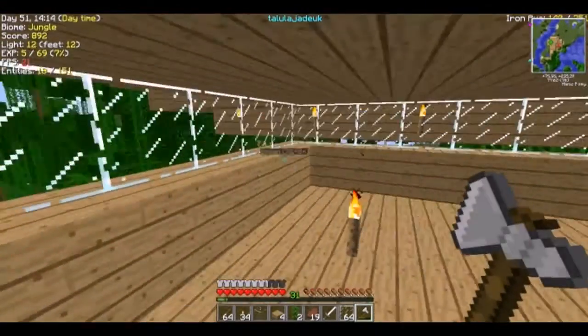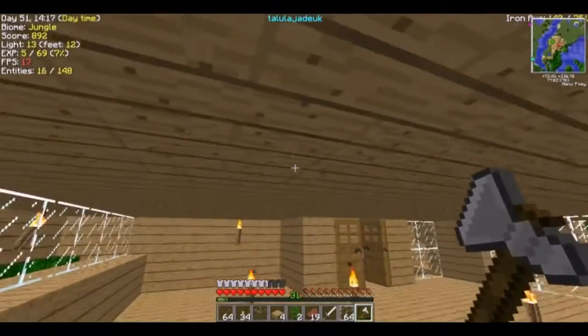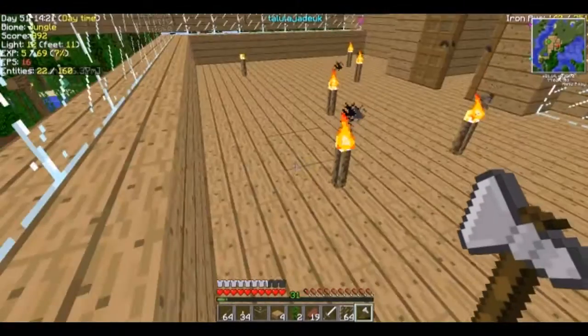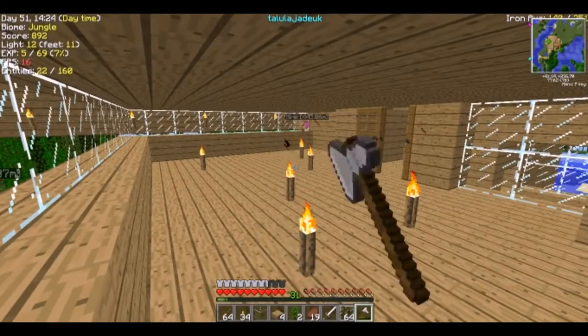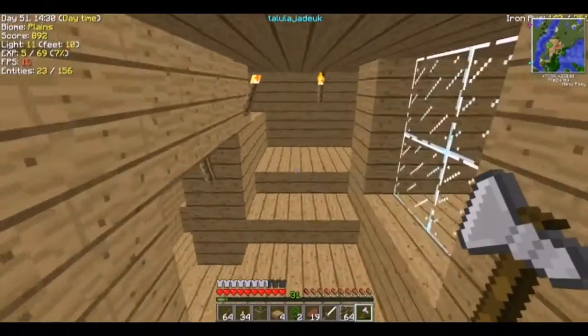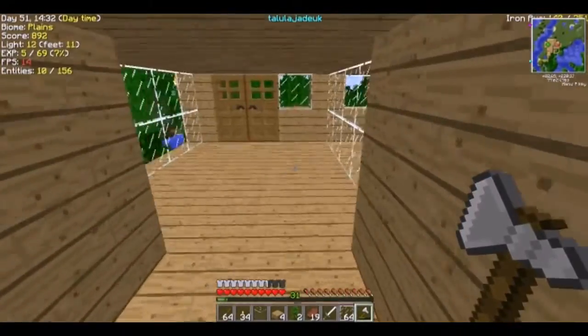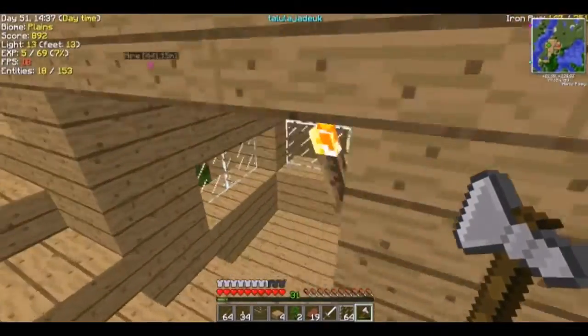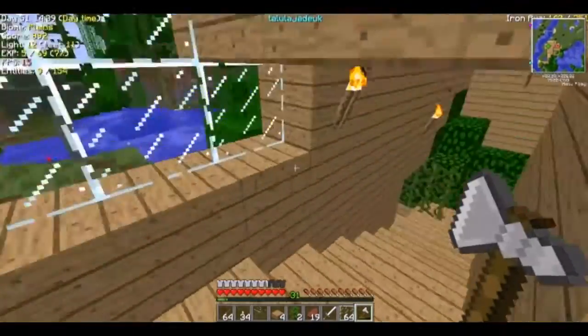Zombies kept falling and it really agitated me, so I built a shelter where I could kill them off underneath. It wasn't working out so I've sealed it off. I don't know what room that's gonna be.